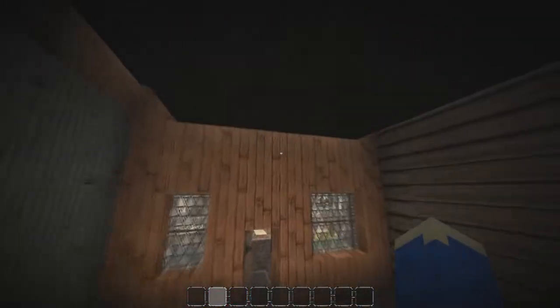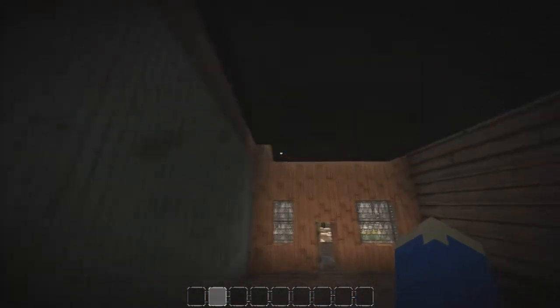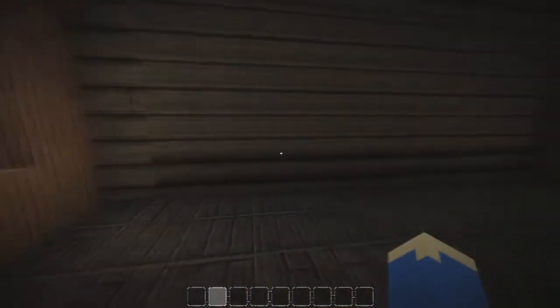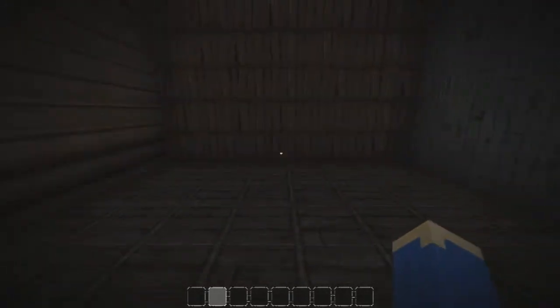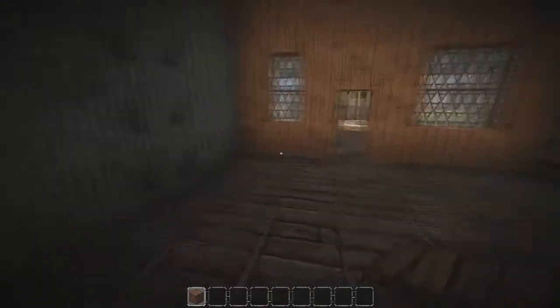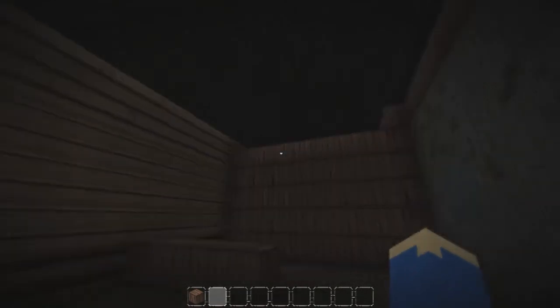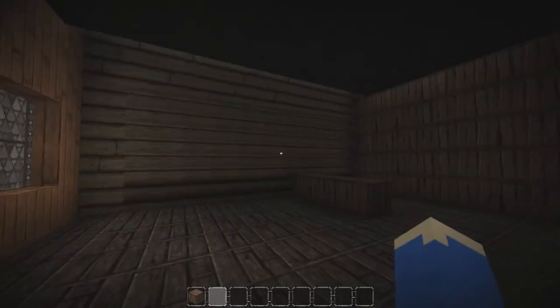We're going to be doing the barbershop. The first thing I'm going to do is probably put a ceiling on this - we're not going to have any roof access in this building. I'm thinking this wall here is probably going to have a big mirror along it, we'll have a wall separator so we've got a little back section and a little storage area, then just some chairs.